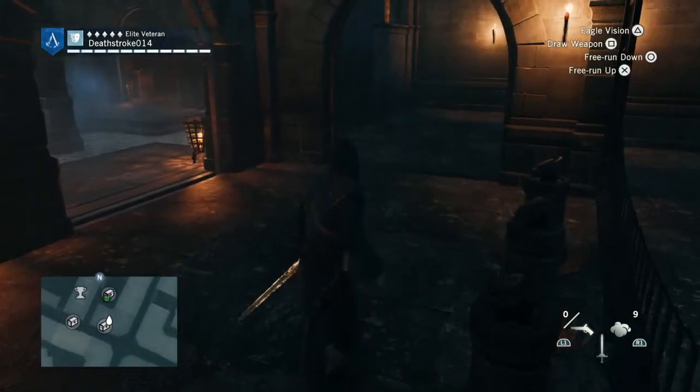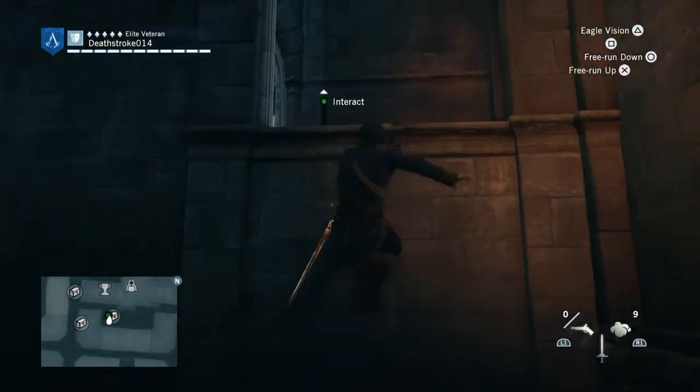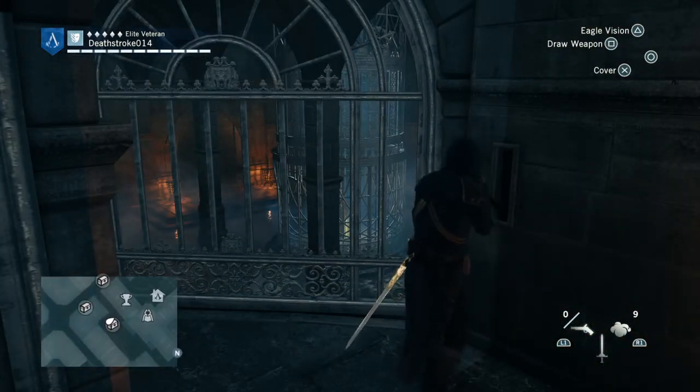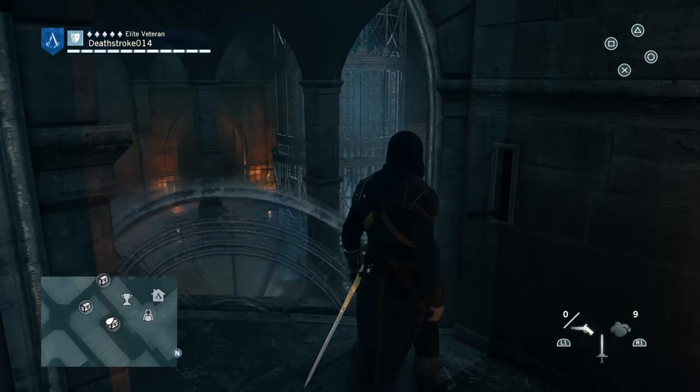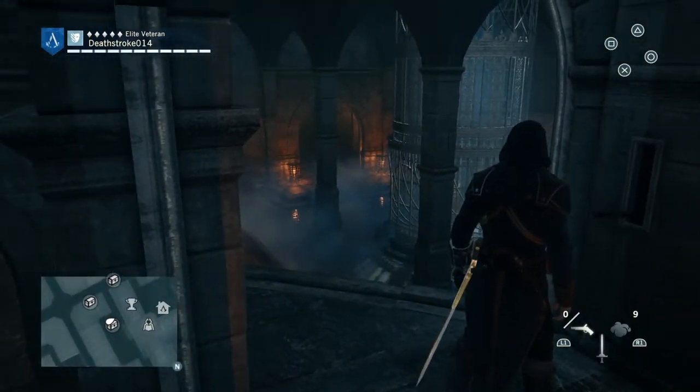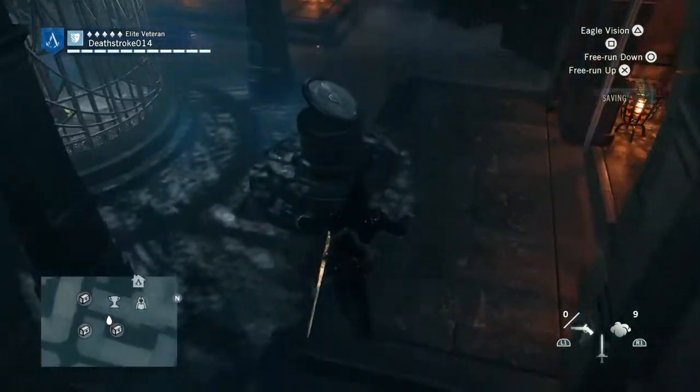Head on over to this open gate, hop up over here, and then interact with this lever — it's going to open up a gate — and you do this three times. Each puzzle leads to one of these gates and one of these levers. Let's go on to the next puzzle.